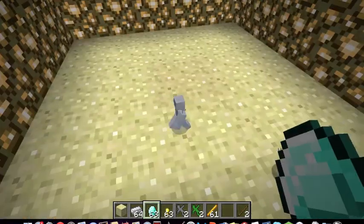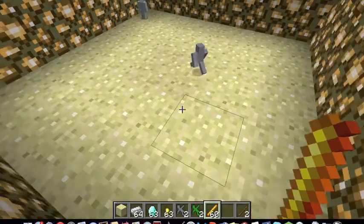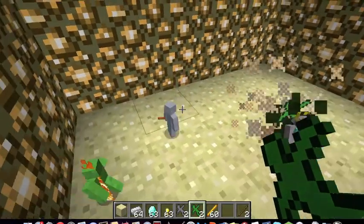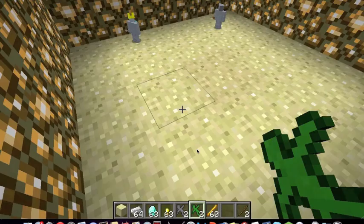If you give them diamonds they turn into super soldiers. Watch — he's a super soldier king, that's awesome! If it wasn't a king that got the diamond, they'd just get a blue crown. Super soldiers get blaze rods as weapons. Let's see what happens if they fight the other two — the other guys just get totally wrecked because they don't have any weapons.